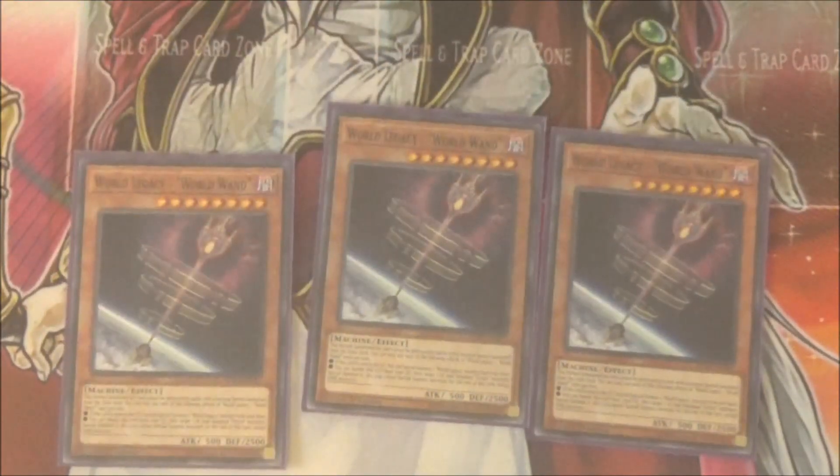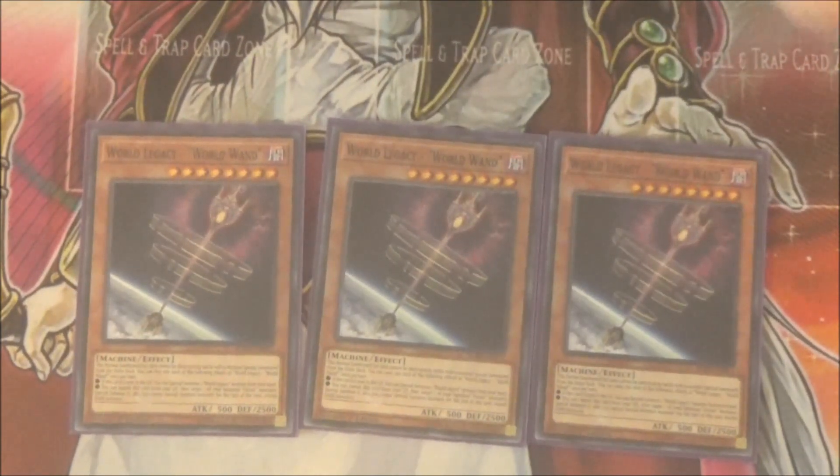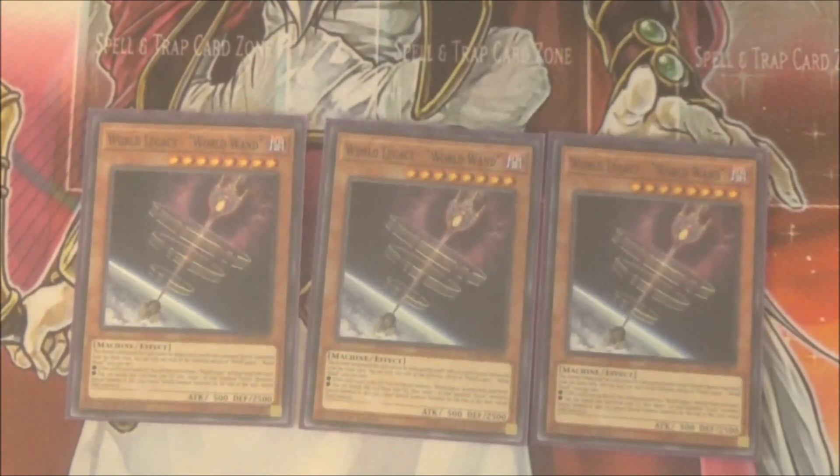First and foremost, we've got Triple World Legacy World of Wand. Really good card overall. The two big effects are: whenever it's sent from anywhere to the graveyard, you can summon a World Legacy from your hand — so if you have multiples and send one to the graveyard, you can summon one from your hand. And then if it's in your graveyard, you can banish it to target one of your banished Orchist monsters — except a copy of itself — and special summon it. It specifically says Orchist monster, bringing back one of your banished Orchists.